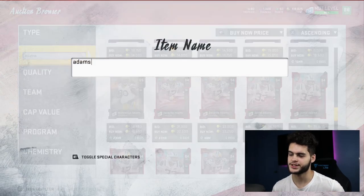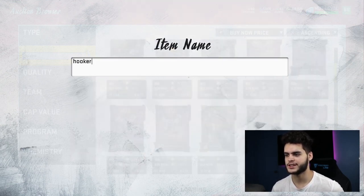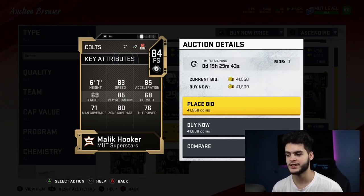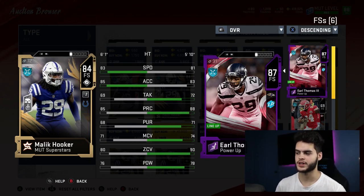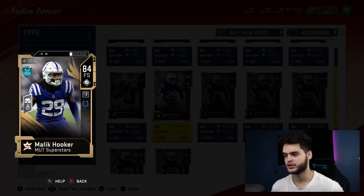Next on the list is another safety I like — Malik Hooker, a free safety at about 41k, and you can probably get him cheaper if you wait. At 6-foot-1 he's already tall. He has 83 speed, 85 acceleration, 85 play recognition — already really fast for a free safety. Pursuit is on the lower side at 68, but he has 80 zone and 76 hit power. Hit power isn't too bad considering players fumble a lot this year. I see him as a budget Earl Thomas — a little more athletic and taller. Earl Thomas is still a solid option too if you power him up to 83 for around 30k using your power pass.